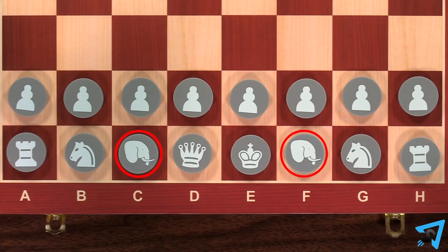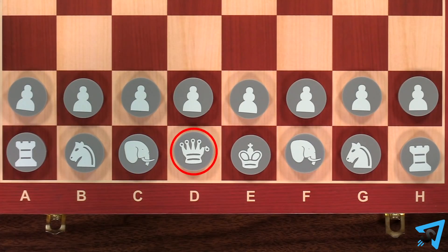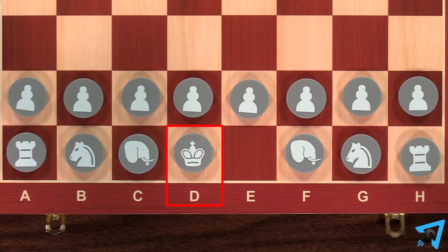Set up the board with elephants instead of bishops, and a counselor instead of a queen. Place the king on the D column and the counselor on the E.